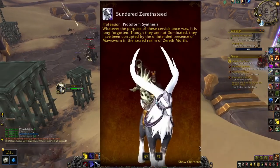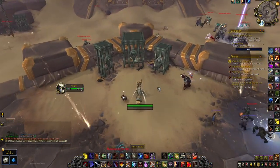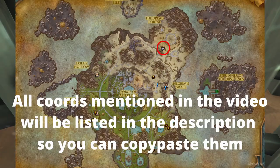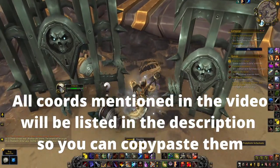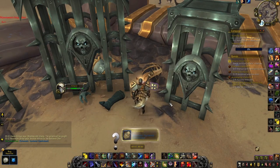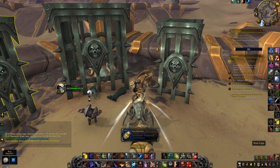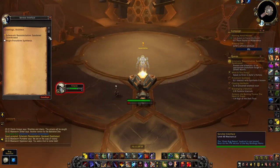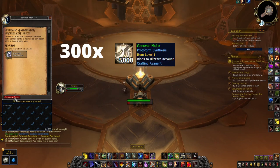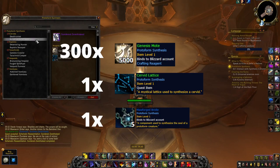Lastly we have the Sundered Sereth Steed. The schematics for this Servet mount are found on the ground next to a Morsworn cache located right here on the map. It'll be surrounded by some non-elite Morsworn that are very easily soloable. Once you've obtained the schematics, return to the Protoform Synthesis Forge and turn them in. The materials required for this mount are 300 Genesis Motes, one Servet Lattice, and one Morforged Bridle.